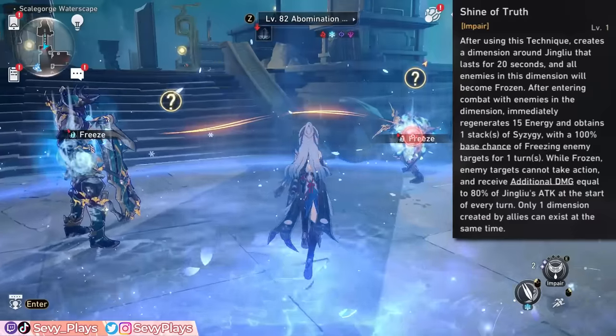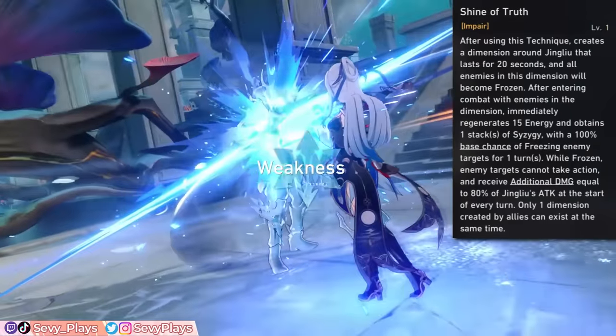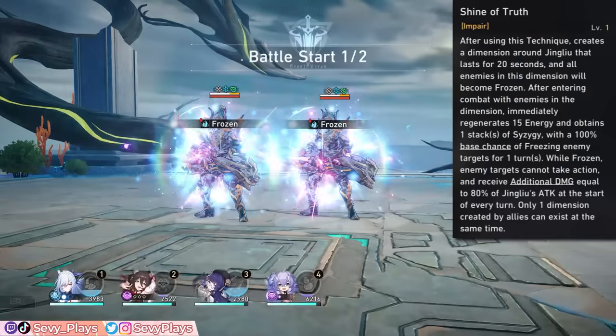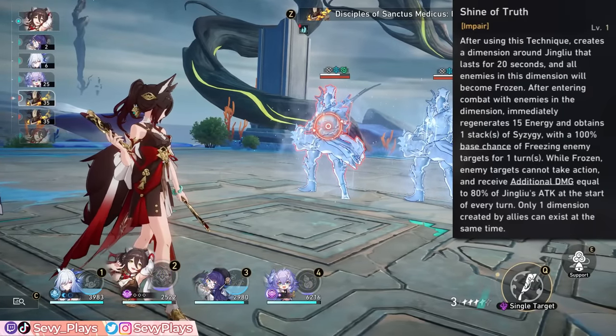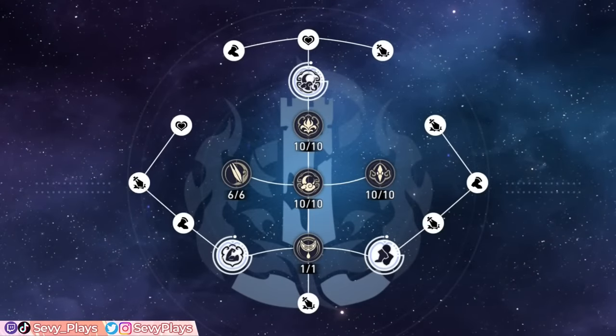Using Jinglio's technique creates a dimension around her that freezes enemies in the open world. Upon entering combat while it's active, she instantly generates 15 energy, 1 Syzygy stack, and has a 100% base chance to freeze enemies. This is helpful for ramping her damage window sooner, and the freeze gives you nice crowd control at the start of battle.